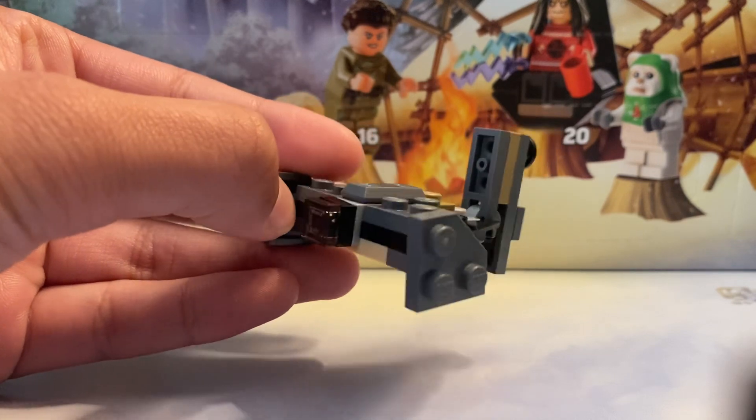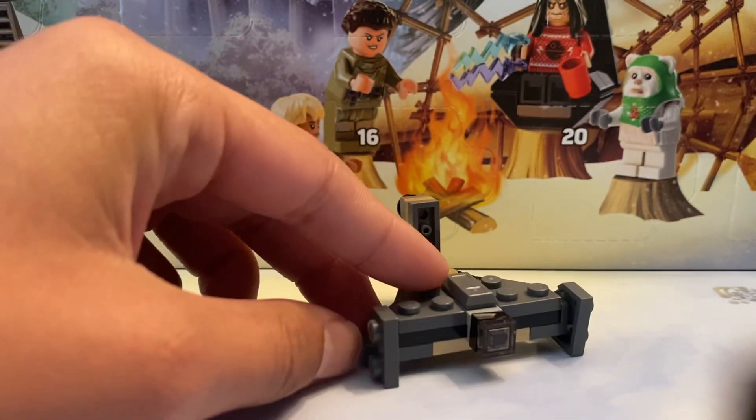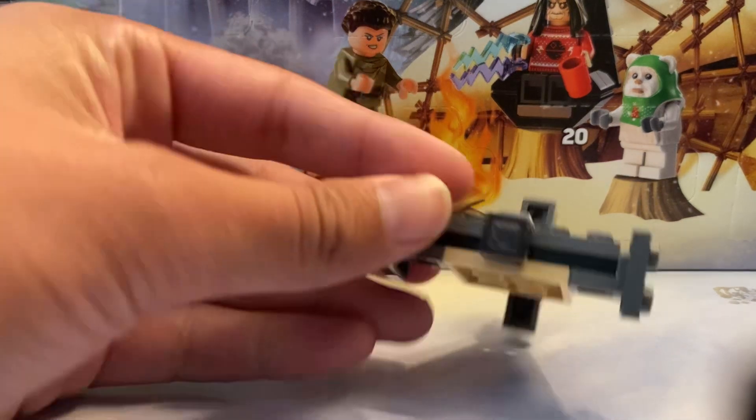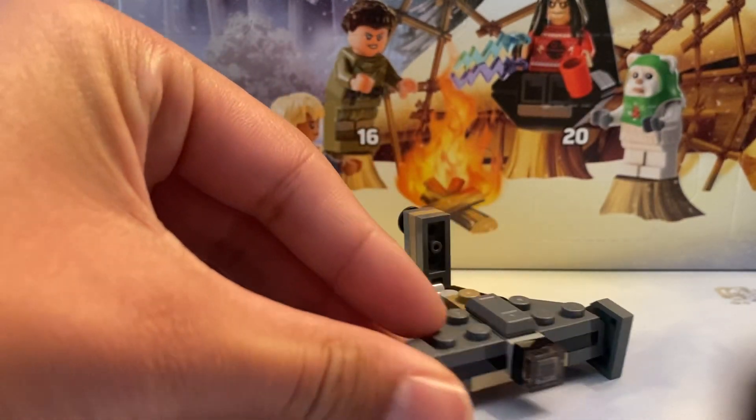The wings are obviously a unique piece here to actually make them stand like this. It initially said to put them on the edge stud, but that wasn't right.